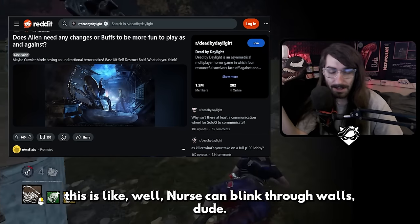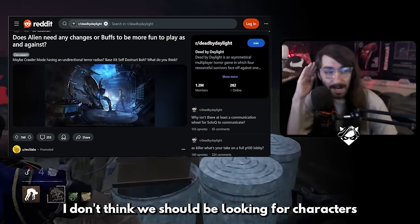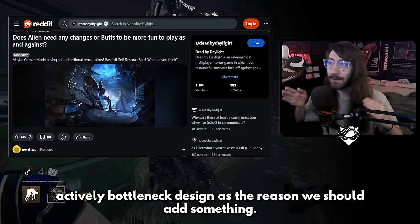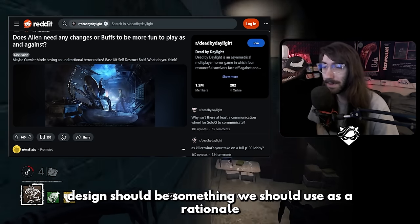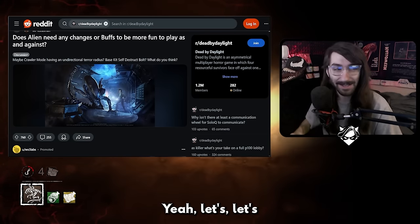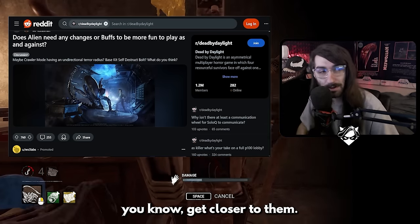Usually the response to this is, 'Well, Nurse can blink through walls, so why can't we give Xenomorph this?' I don't think we should be looking at characters like Nurse that actively bottleneck design as the reason to add something. We should not be using the top three characters that often bottleneck design as a rationale to buff other characters. We should be moving away from those character designs, not trying to get closer to them.